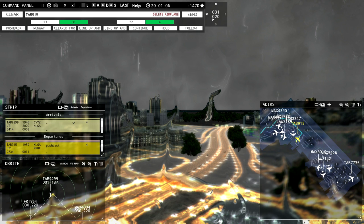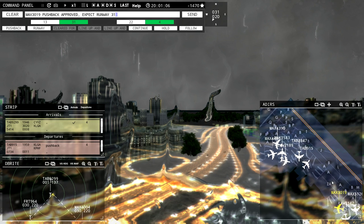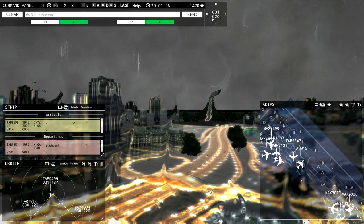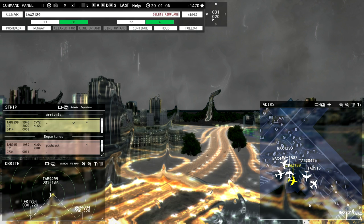I need to know which planes are moving already. I'm going to give them all pushback permission but then I'll have to tell them which taxiways they're allowed to go down. Latitude 2-1-4-2 pushback approved, expect runway 3-1. Magic 3-0-1-9 pushback approved, expect runway 3-1. Leslie 2-8-4-7 pushback approved, expect runway 3-1. Magic 4-4-9-1 pushback approved, expect runway 4. Magic 4-3-9-0 pushback approved, expect runway 4. Latitude 2-1-8-9 pushback approved, expect runway 4.